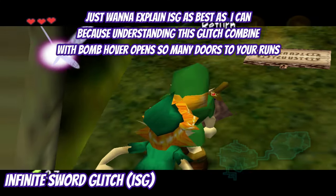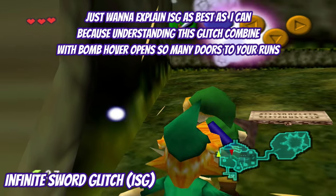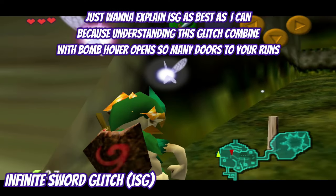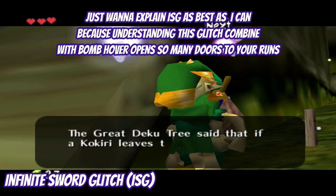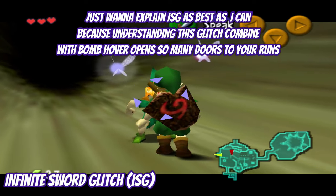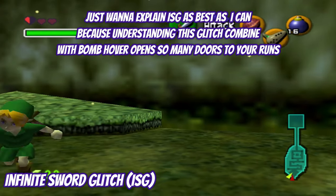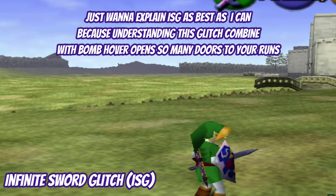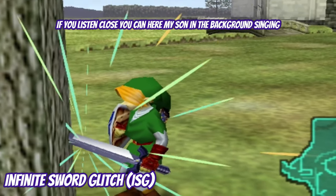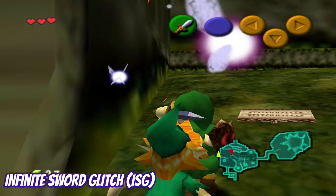There are plenty of videos on the internet that can probably explain ISG better than I'm trying to explain it right now, but remember I'm just a casual gamer. Interrupting the crouch stab will produce the Infinite Sword Glitch. You know the glitch is active because the camera gets weird — it zooms out and isn't normally behind Link — and you'll also see a little white line constantly swinging around Link's sword. While you are in ISG, you can't fall off ledges.